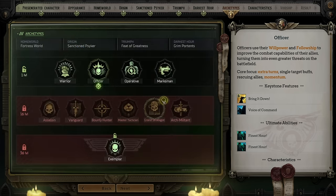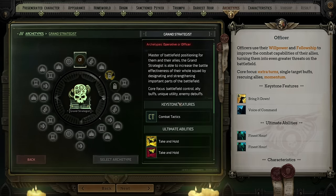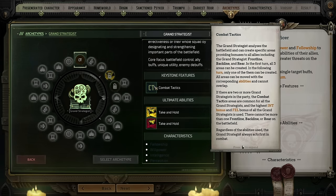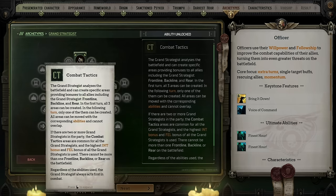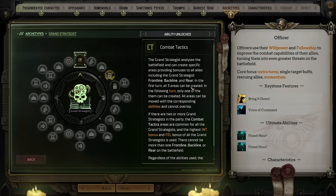Grand Strategist is probably the most difficult of the advanced archetypes to play, but it is very interesting. They get access to the Combat Tactics ability, which allows them to mark three specific areas of the battlefield as frontline, backline, and rear. Areas on a grid that you designate will gain specific bonuses based on who is in those marked areas. Later they get abilities that debuff enemies and buff allies within those zones of control. While Grand Strategist can be tricky to play — you have to focus on moving and adjusting those areas mid-combat — if you can get it all sorted out, it can be an effective way to buff and organize your team.